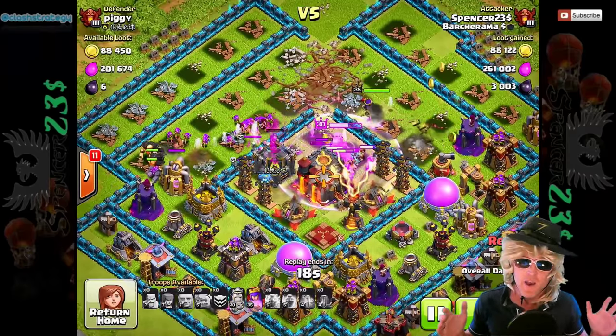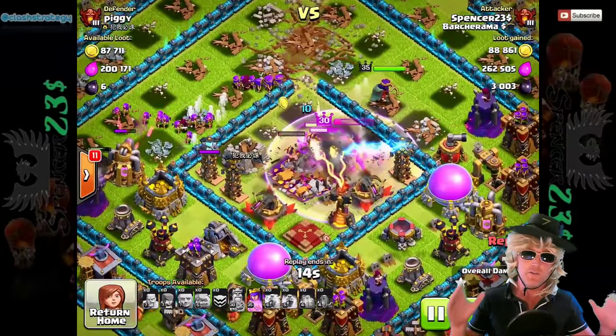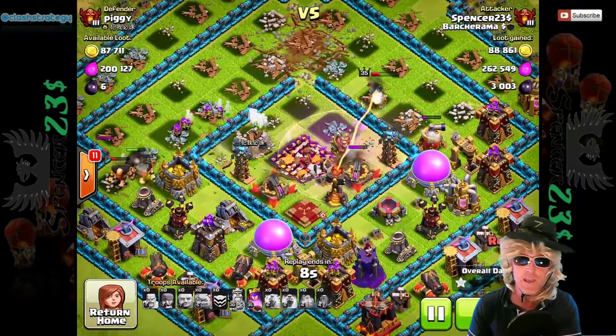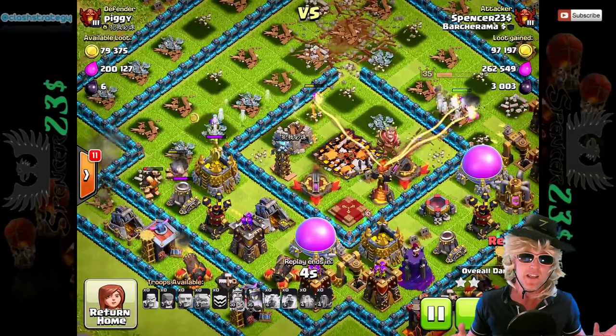Anyway, if you want to beat this popular base, you want to beat it with Barch - that's how you do it. But don't throw your rage spell outside the base. That really isn't going to help you at all. In fact, it's going to probably make you lose. Two multi-infernos though, fully maxed - I think that's pretty good.